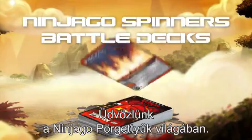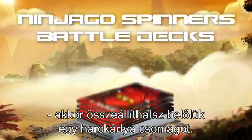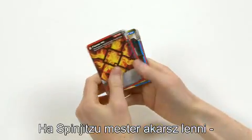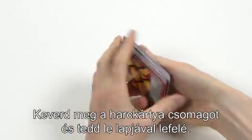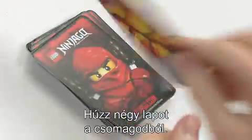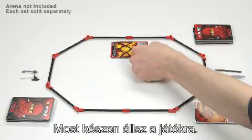Welcome to the world of Ninjago Spinners. If you have more than four battle cards, you can put them together to make a battle deck. To become a true master of Spinjitzu, you must choose your cards wisely. Before you start playing, shuffle your battle deck and place it face down. Draw four cards from your deck. Now you're ready to start playing.